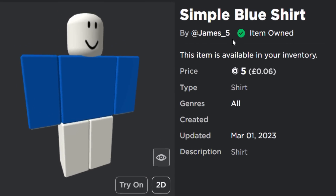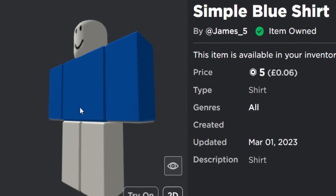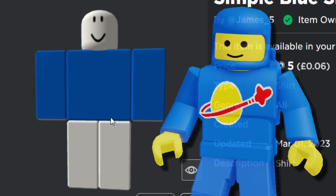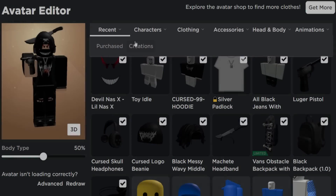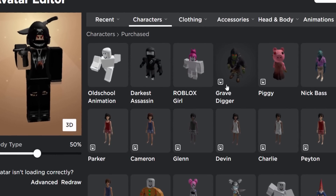We also need some 2D clothing. This simple blue shirt was made by myself. The reason we need this rather than just covering our avatar in blue is because we need the shirt to go with the man package so the hands can be yellow and look like Lego character hands. I also found this t-shirt — the Lego space logo for five Robux — so let me go and buy that right now. Once you guys have everything, let's go to characters and purchased and get creating.